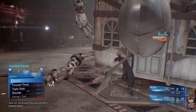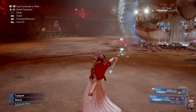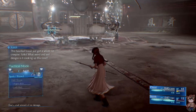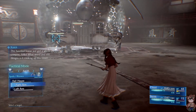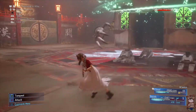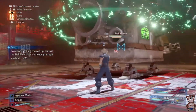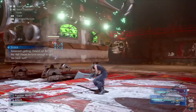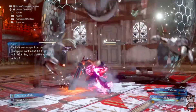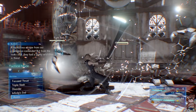If you try Cloud's Triple Slash, Punisher Mode, or Operator Mode, you'll find that every time you hit the house you'll just bounce back and won't do much damage. Your major damage dealer here is Aerith with her spells. I hope this helped — you can watch the whole fight below. If it helped, please like and subscribe; it really helps the channel. Thank you and I'll see you in the next one.